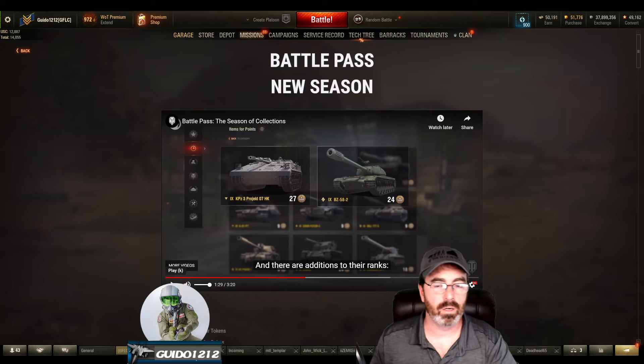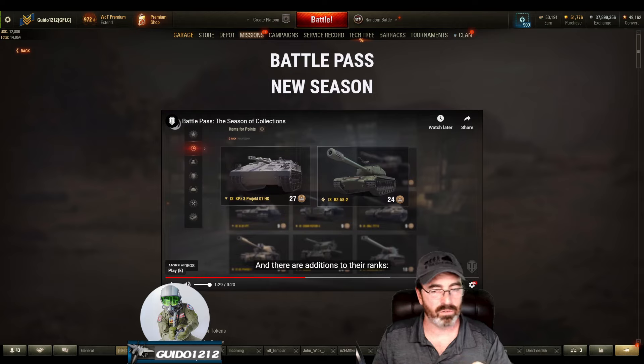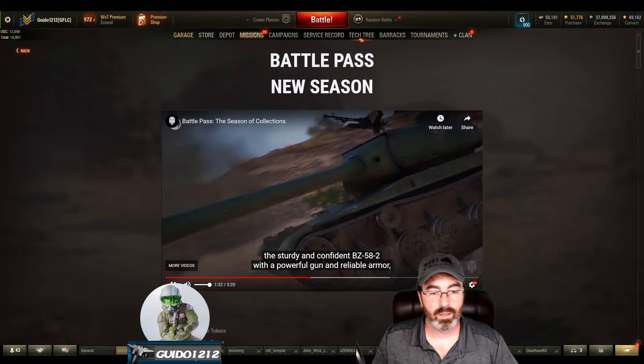I don't have access to those tier 9 tanks yet — in theory we're going to get access to them potentially on our press accounts. You are going to get a little less, I think, in terms of buying power. I think there may be a few less coins, or if there isn't, the prices have gone up — we've got a little bit of price creep going on. Some of the other tanks from last year didn't go down in price.